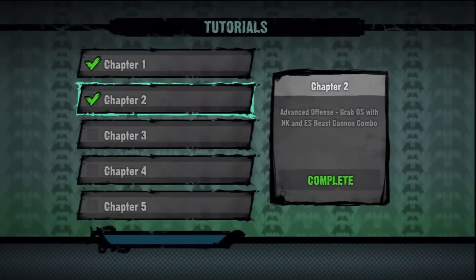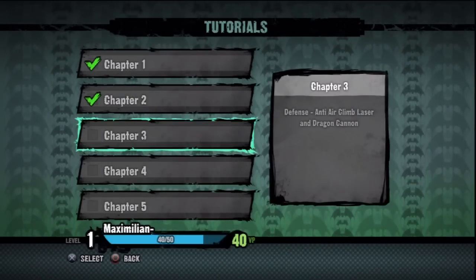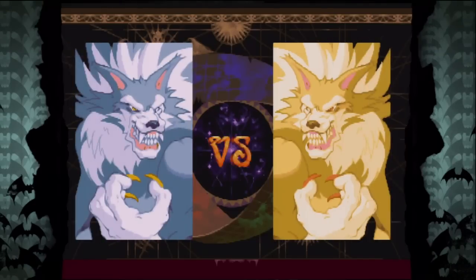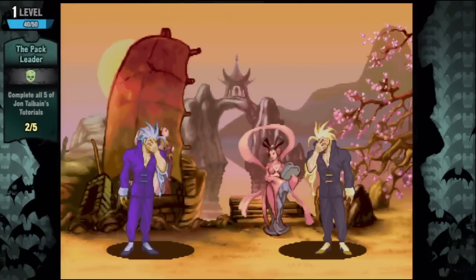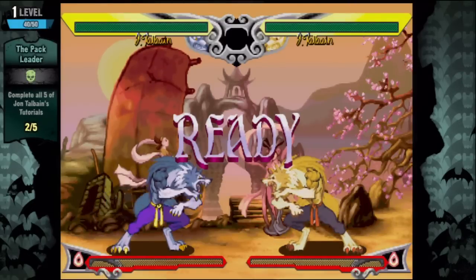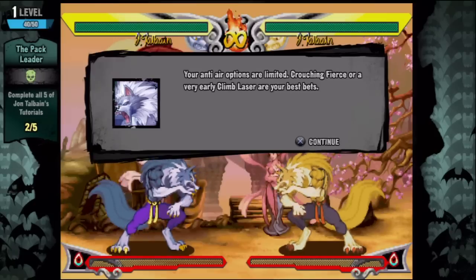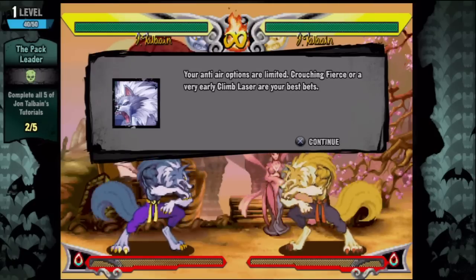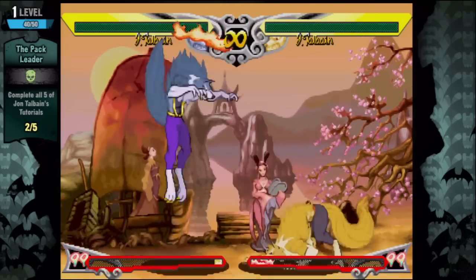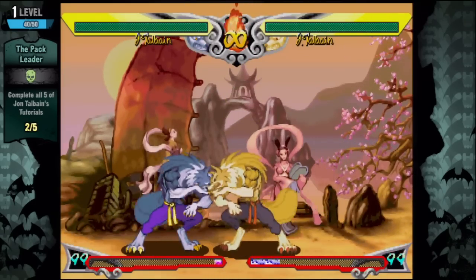That was fun. I wasn't getting frustrated because I felt like I was learning something every single time. Defense — anti-air, climb laser, and dragon cannon. I'm already liking the way this game feels. I purchased Darkstalkers 3 on PlayStation and never played with anybody — I just wanted a Darkstalkers game and wanted combo-heavy games like X-Men vs. Street Fighter. Your anti-air options are limited — crouching fierce or a very early climb laser are your best bet.